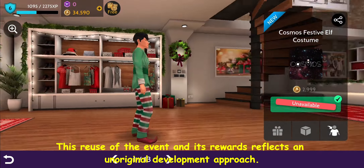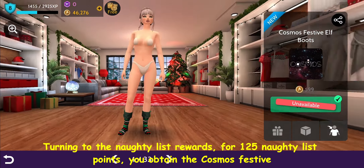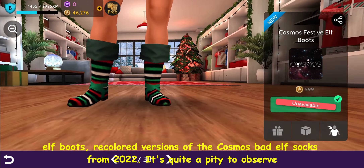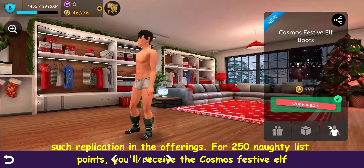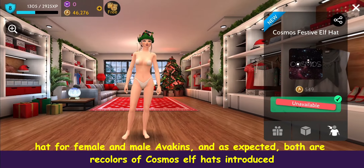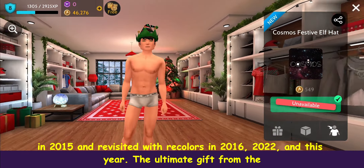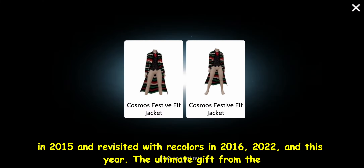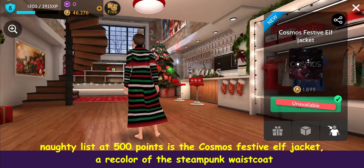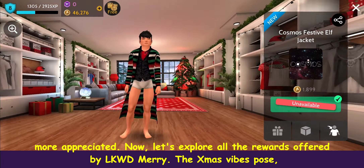This reuse of the event and its rewards reflects an unoriginal development approach. Turning to the naughty list rewards: for 125 naughty list points, you obtain the Cosmos Festive Elf Boots, recolored versions of the Cosmos Bad Elf Socks from 2022. For 250 naughty list points, you'll receive the Cosmos Festive Elf Hat for female and male Avakins — both recolors of Cosmos Elf Hats introduced in 2015 and revisited in 2016, 2022, and this year. The ultimate gift from the naughty list at 500 points is the Cosmos Festive Elf Jacket, a recolor of the Steampunk Waistcoat and Trench from 2014. While the new designs are acknowledged, entirely new items would have been more appreciated.